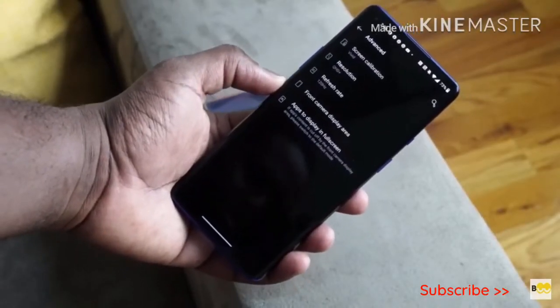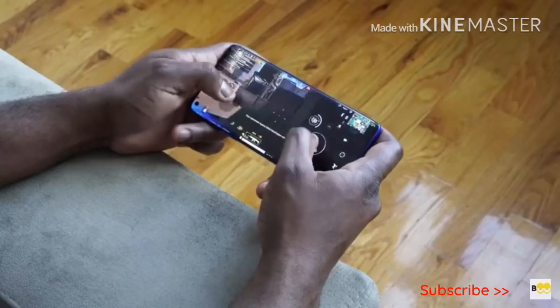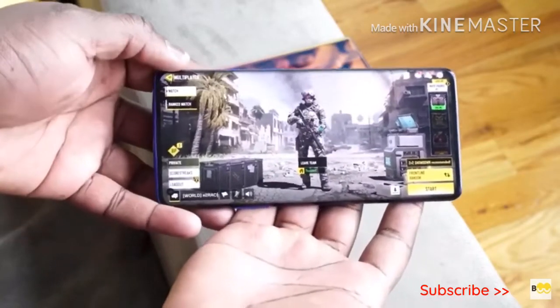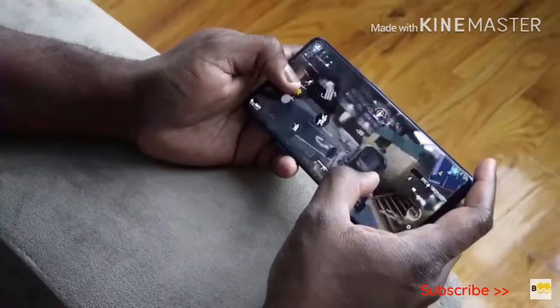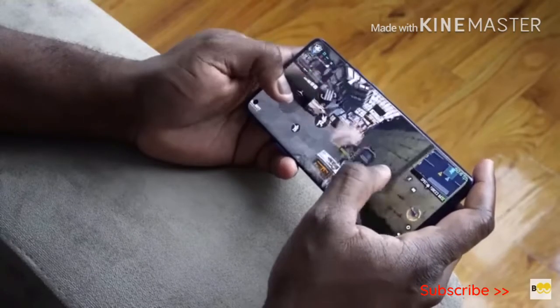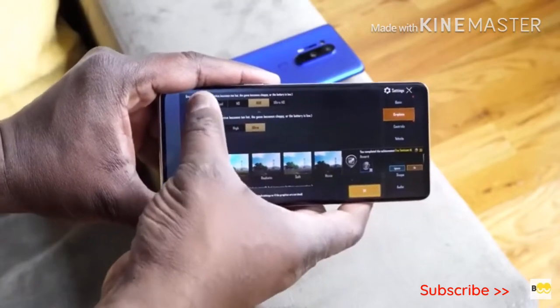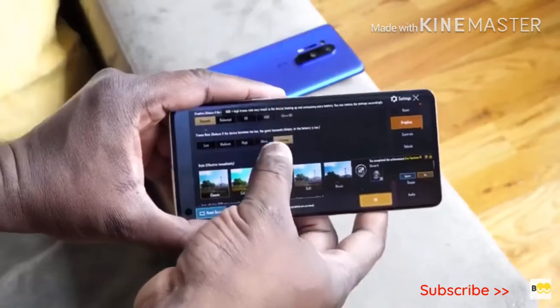The OnePlus 8 Pro takes it a step further at 120Hz with a 2K display, and its maximum brightness is 1300 nits. You can play at 2K and 120Hz, so there are no limitations to your gaming experience, packed in with that 4510 milliamp battery. We're checking out PUBG Mobile and Call of Duty Mobile — sorry, no Fortnite, I'm playing a lot of Call of Duty on PC right now. PUBG will give us a good indication of performance since we're going to put it on max settings. We'll also see if we can get games to run at 90 or 120 frames per second, since we have displays that can support that.